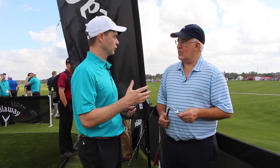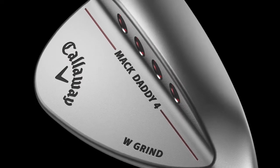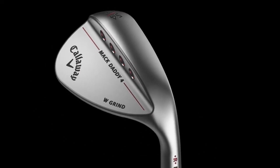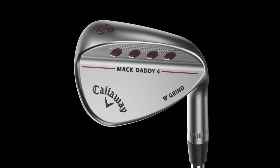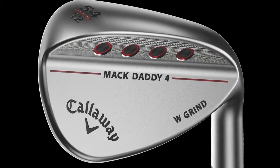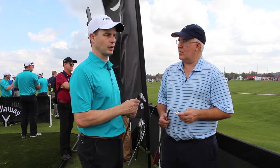The third grind is our W grind — our wide soul. It's the most forgiving option that we have. It's the widest soul, highest bounce. It can be for somebody who needs a little help out of the bunker. We have it in the 54 and 56, and in the 58 and 60 as well. You can still hit a lot of shots around the green with it, but it's going to be the most forgiving — widest soul with a little bit of radius or camber to it.